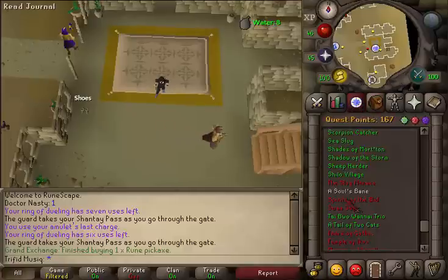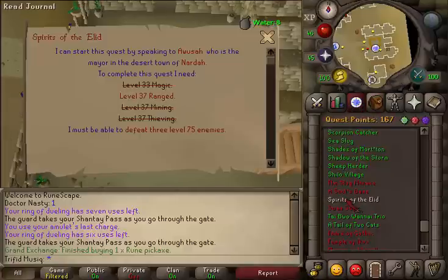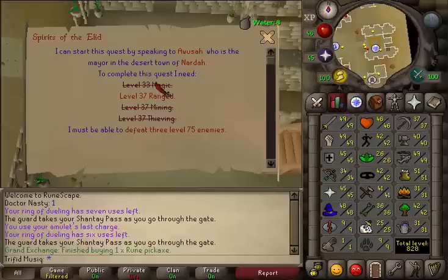Hi and welcome to my guide to the quest Spirits of Elite. There are no quest requirements and the stat requirements are 33 Magic, 37 Range, and Mining and Thieving. All of them can be boosted.